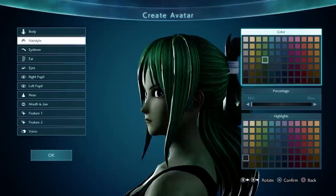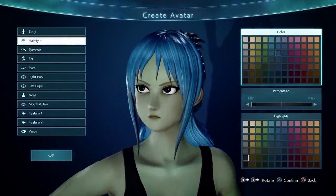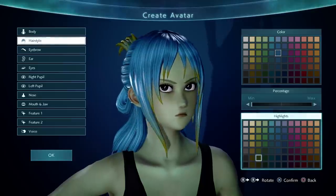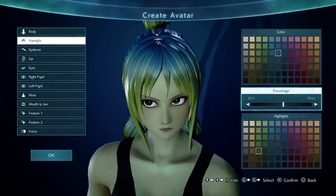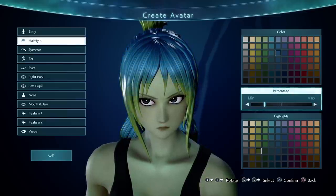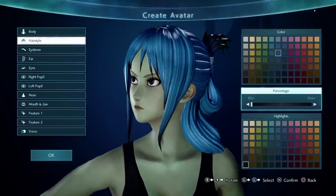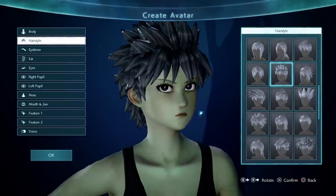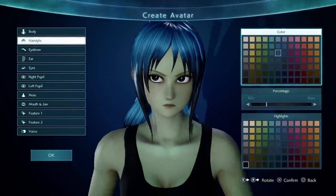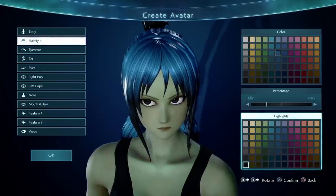You have two colors — a base color and a highlight color. This is a bad color combination, just to check. Let's do black highlights. Beautiful. Confirm.